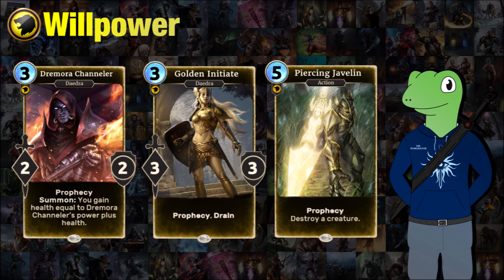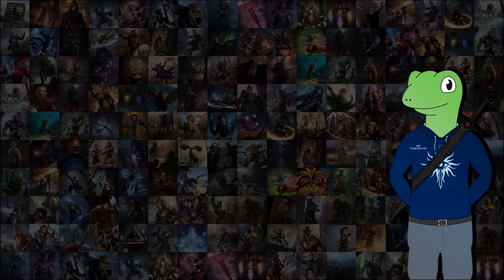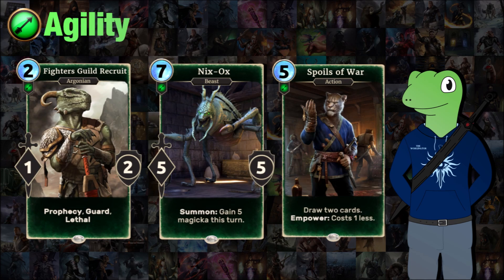Moving into Agility, we have Fighters Guild Recruit, Nyxox, and Spoils of War. Fighters Guild Recruit — I was tempted to go with Thieves Guild Recruit here, but Lethal and Guard together made me put down Fighters Guild Recruit. Thieves Guild Recruit was very close to being on this list as well. They're both excellent just two-cost 1-2s with very nice effects. And because Fighters Guild Recruit is a prophecy — well, you've heard me ramble about that enough for one video.